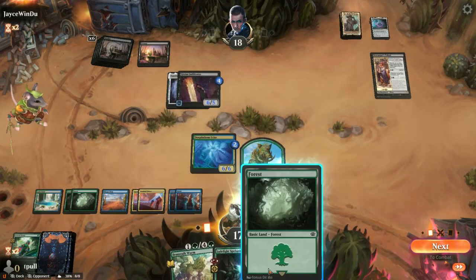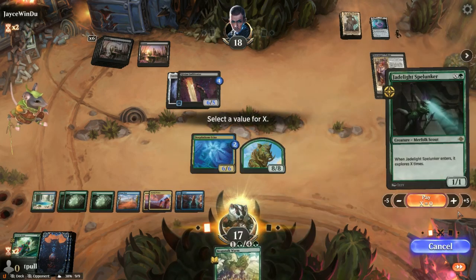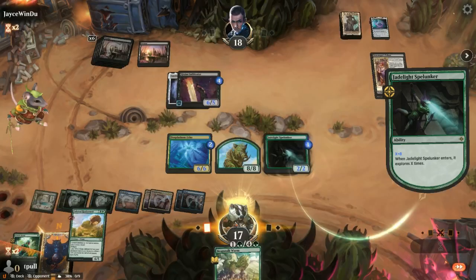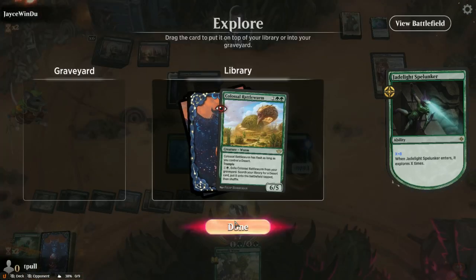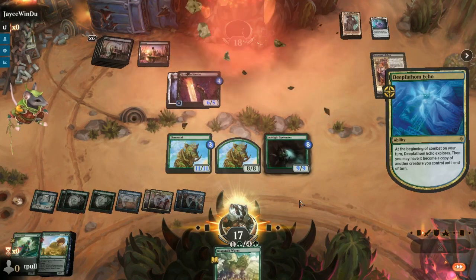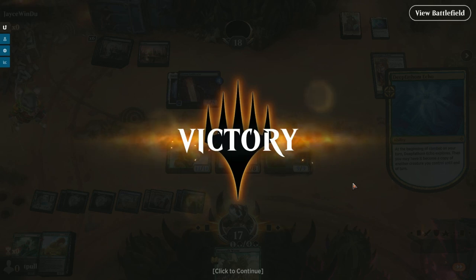Bingo. So we play this — 9 mana. We'll do maximum value with Jade Light Spelunker and just pump up our Spelunker. It's just Magic the Gathering. What happens if I go ahead and copy that? It becomes an 8-8 with 3 counters on it. They're at 18 life, but we had enough. They didn't want to live with that. I like the changes — it already handles better.